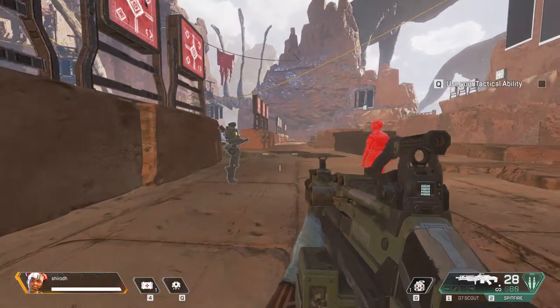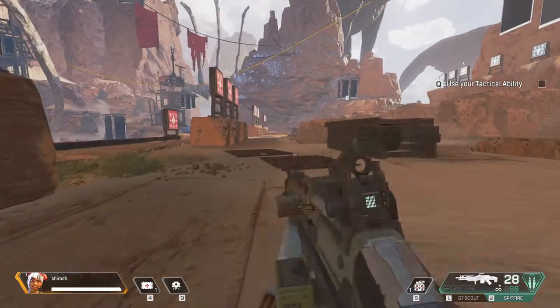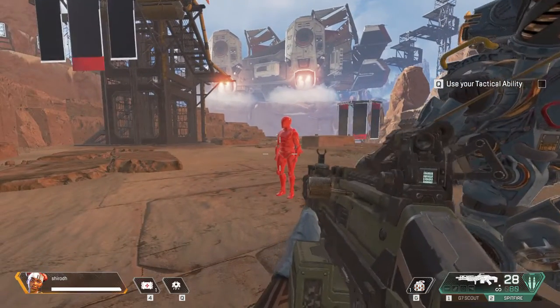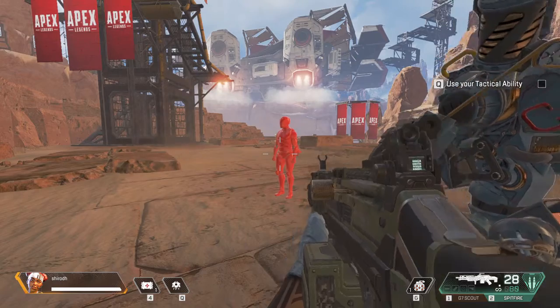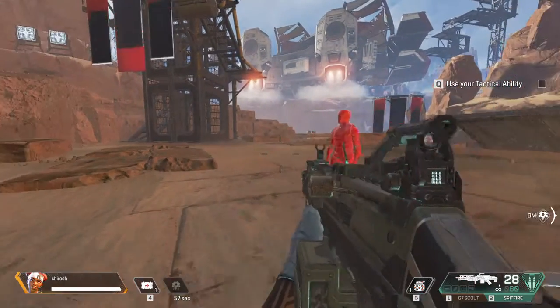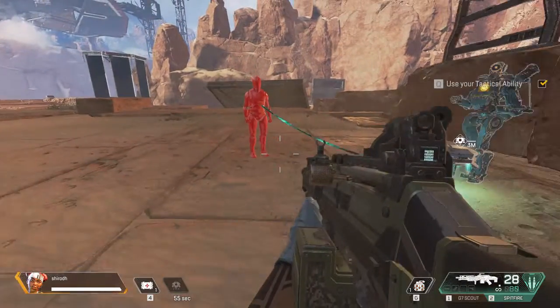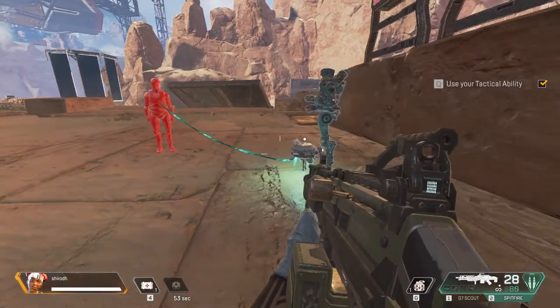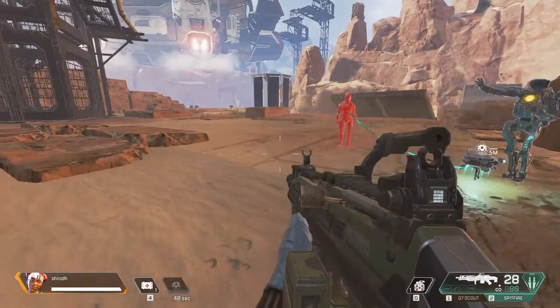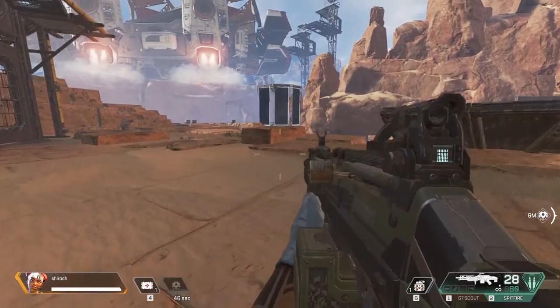Great, welcome back dummy! Each one of us has a unique tactical ability. You are Lifeline, and you have a health drone that distributes health to anyone next to it. Give it a try and heal your friend — just hit the tactical button on your HUD.